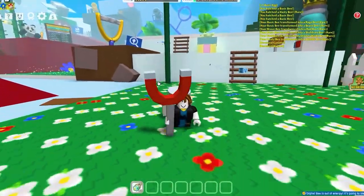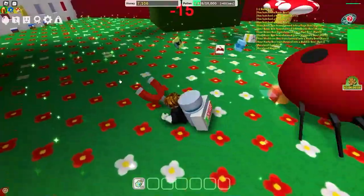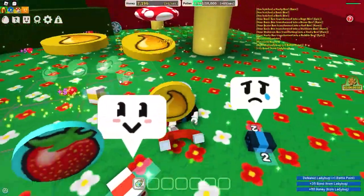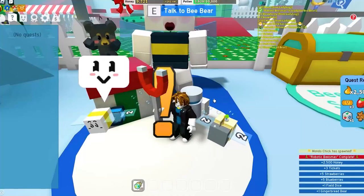Once we have 10 bees we can use our codes — keep watching to see me use some crazy codes. We have a two-times boost in mushroom so let's just mine here. There's a ladybug — guys, how are ladybugs so big in this game? In real life they're like super tiny. Our first quest is done! We got a gingerbread from Bee Bear — maybe we can use that.